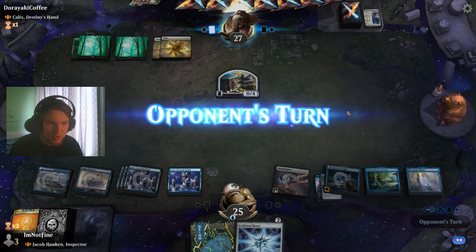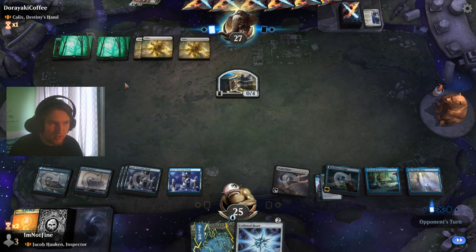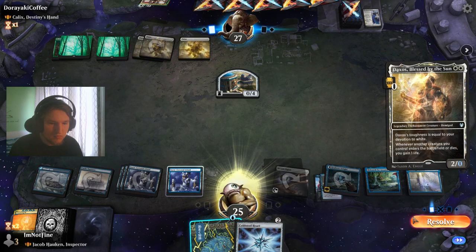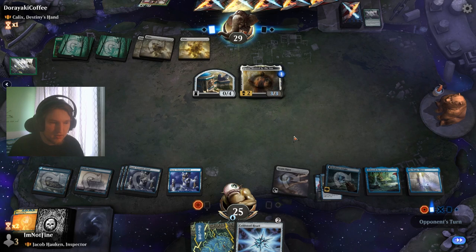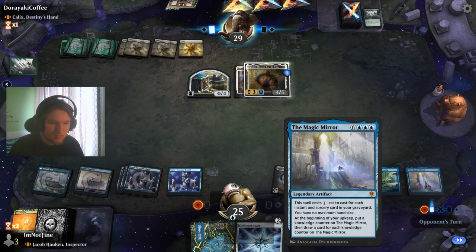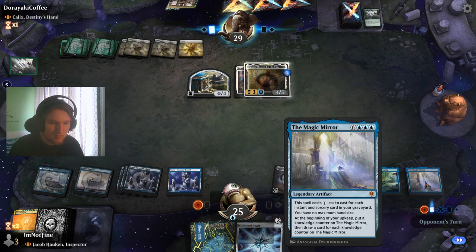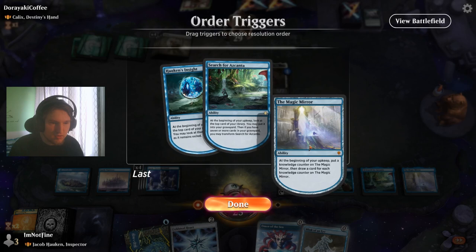I know that they can just redeploy Calyx. They don't have an enchantment to bind the inside on — but they do, they have the Wolf Willowhaven. But they don't decide to do that. The big question is: do I go with the Brainstorm in the upkeep in response to the Lantern? I think I will go with Castle Vantress into Brainstorm on upkeep — that makes a lot of sense. We also have to stack our triggers correctly because we get a bunch of them.